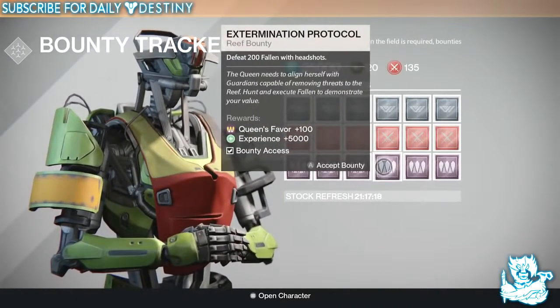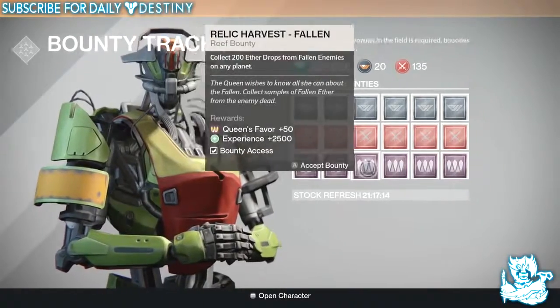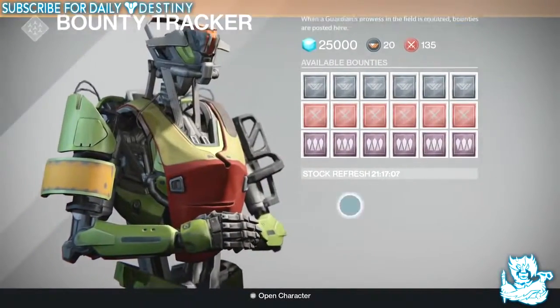So you can get around 500 reputation in a day by completing all the bounties, meaning it's going to take at least two days to hit rank one. It's going to take a little bit of time to get to rank two and three for her actual items.